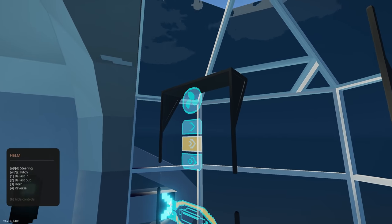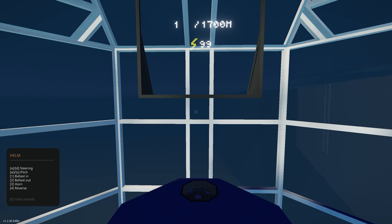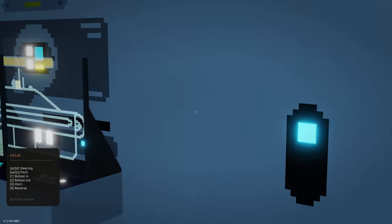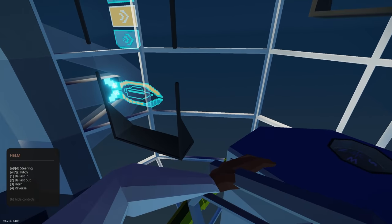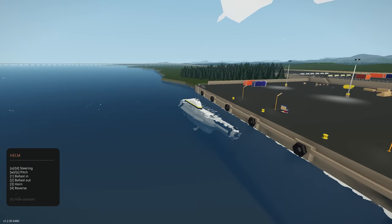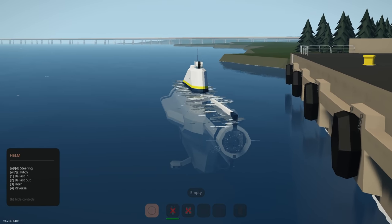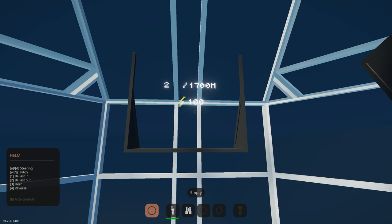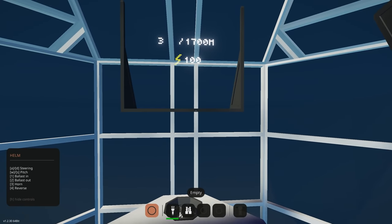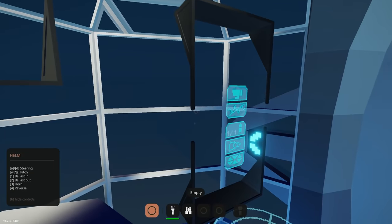Engine running, then turn it off. We've got ballast in, ballast out, horn, reverse, steering, and pitch. Going ballast in — the screen on the left might be our ballast screen. Ballast in is active, and there's a hatch that's open. We are moving forward. Turning — very cool. There doesn't appear to be depth hold, I think you just use the ballast. You can also pitch it up and down.